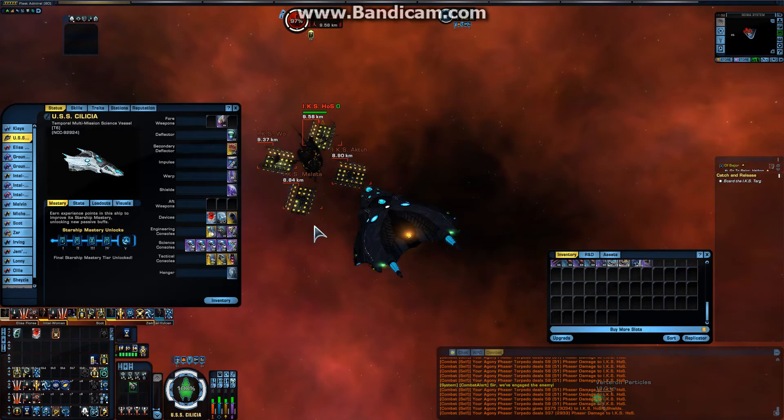So you saw already the torpedo comes with the DoT and the disable. It comes about five seconds after the impact, or after five ticks. Now you can see it — one of the subsystems is disabled.